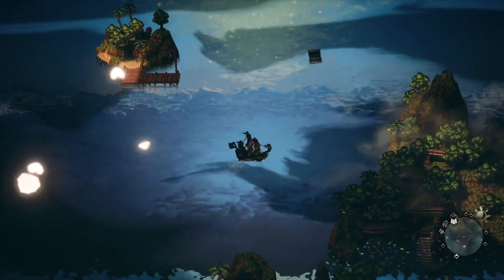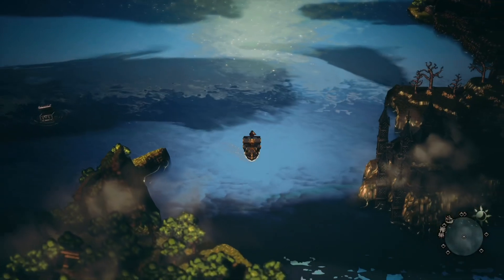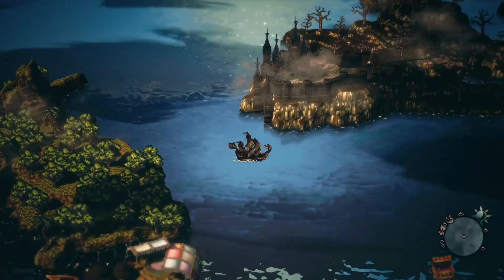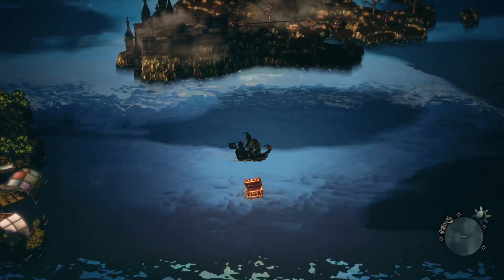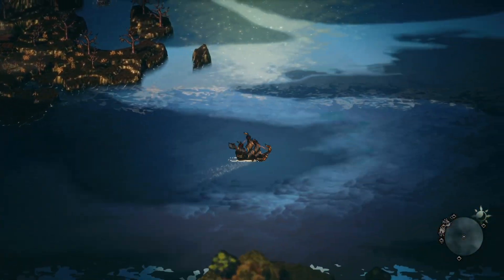Once you have a ship, head to the giant whirlpool on top of Totohaha island where you have to defeat the Scourge of the Sea mini boss. Then keep heading east until you see the Lost Isle, a level 45 island.